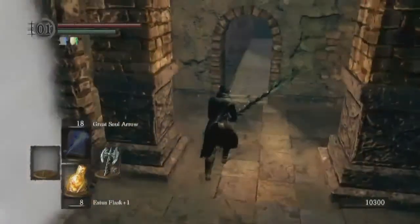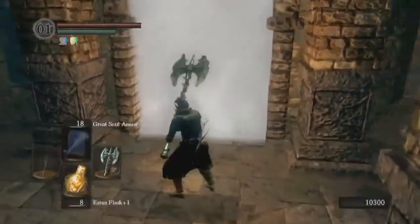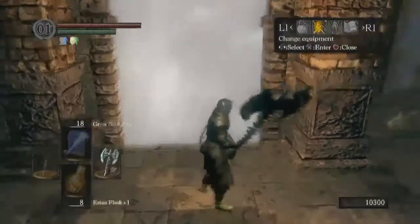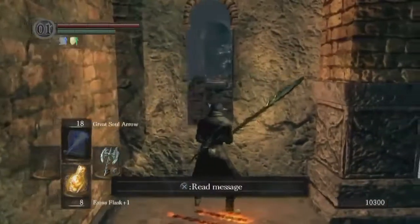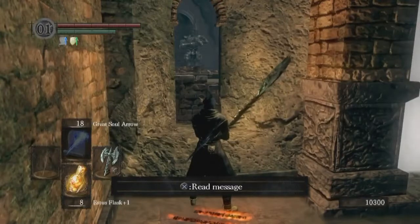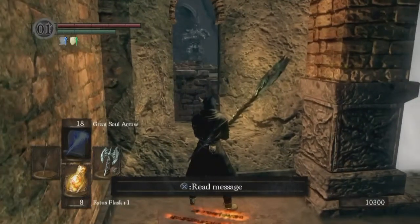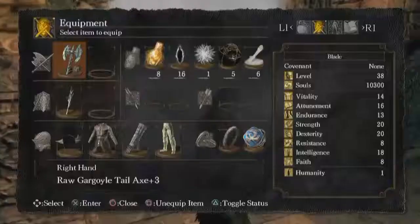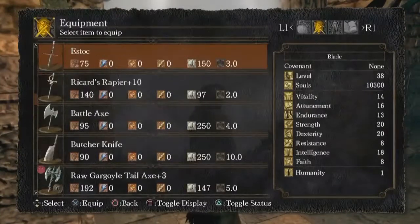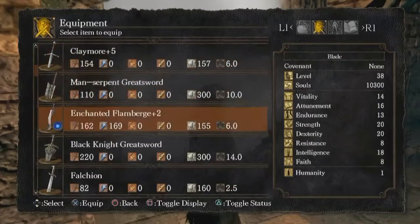We can go across the area — there's our NPC summon, but we won't be needing him. I promised a glimpse of the boss, and there he is. You actually get a chance to look at him before the fight starts. He is invincible during this — if you try to fire an arrow, it'll go right through him. He is a golem, so we're going to want a strike weapon.